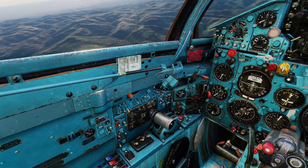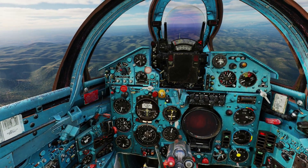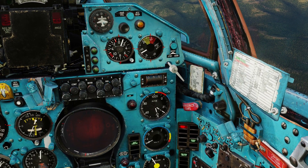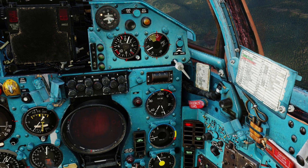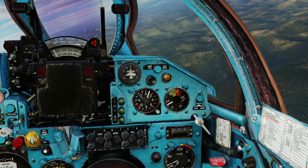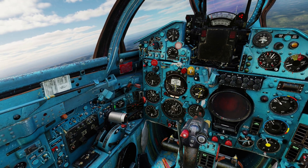So let's set the engine to idle and flip the emergency air start switch. Airspeed is good. You can see that my RPM is coming up. Let's try to slowly advance the throttle. Yeah, we got a successful air restart! Let's flip the switch back off again.